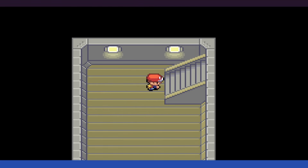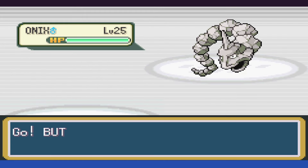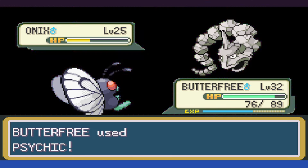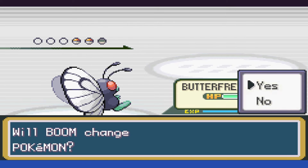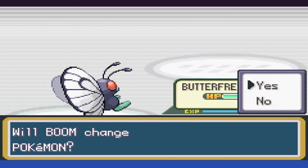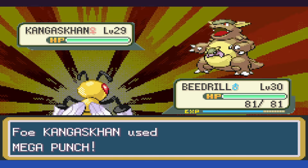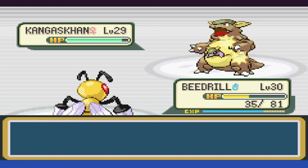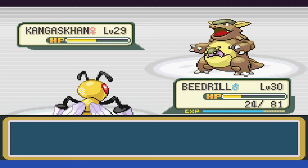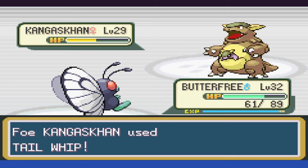We head to the Game Corner, make our way through and then go to Giovanni. He sends out Onix, and we start with Beedrill, realize that's a mistake, and go to Butterfree as Rage does a whole 8 HP of damage with a crit. Psychic takes it to yellow, and the next Psychic takes it down. After that, it's the Rhyhorn, and we can take it to yellow as Stomp hits before the next Psychic takes it down. Last but not least is Kangaskhan — we swap over to Beedrill, who gets punched for more than half its HP, but we're slowly chipping away.